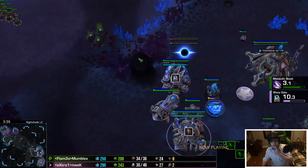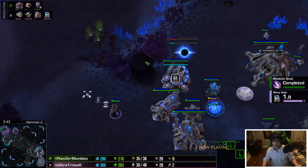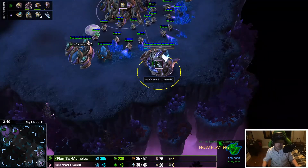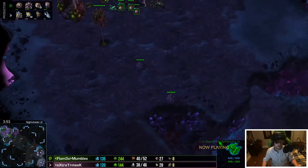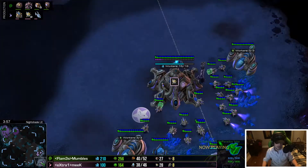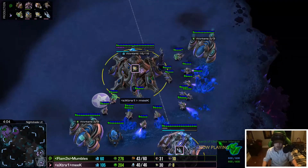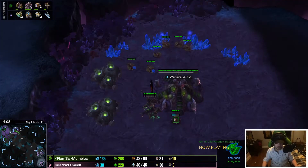Those lings aren't going to break through with the cannon just hitting them one at a time. We also have a stargate finishing up for Meek right now. A void ray is going to be Meek's choice — not the best against lings, but they sure don't shoot up. Two adepts are warped in on the outside of the wall to apply pressure. I think this void ray was made anticipating a ravager play, which would have been a good response.